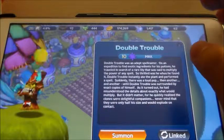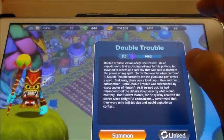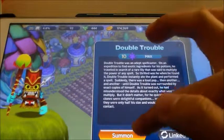Double Trouble. He can create clones of himself, shoot magic energy from that staff, and create a magical explosion.